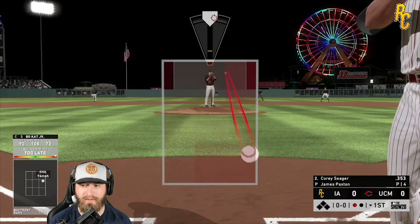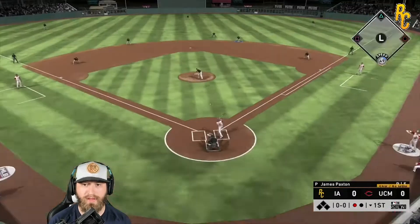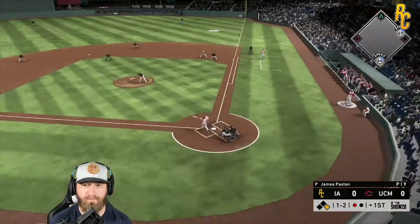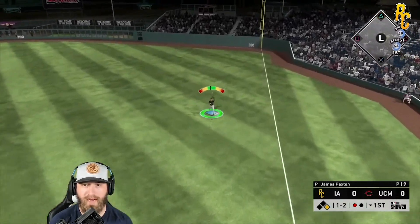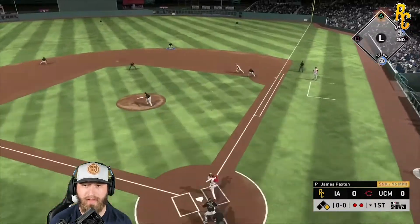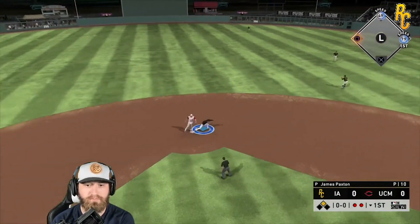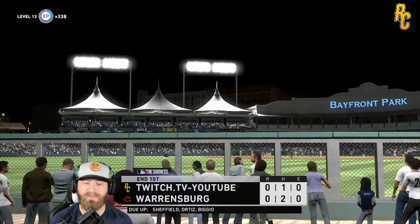Good hit! Get over there — Larry Walker out there with that diamond defense. Let's get a sinker right where we want it — there we go, good pitch. Unfortunate hit, that's all right. That's a good pitch — Paxton gets out of it, two K's for him.